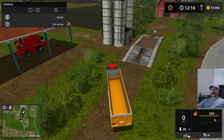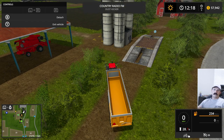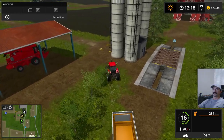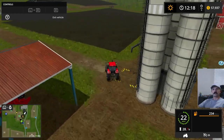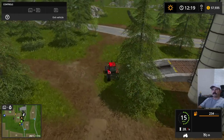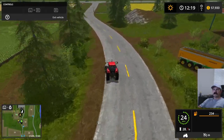Hey guys, it's Bingle here again. This video is going to cover what your first steps to growing your farm should be. We're going to assume you've already got your crops rotating through — soybeans or whatever you want to do — and your equipment is set up. Now you're ready to start growing, maybe getting some more fields and more advanced equipment. We'll go over getting additional fields today.